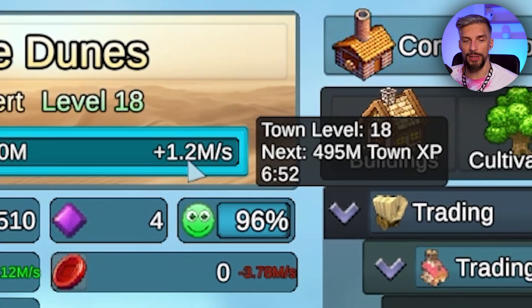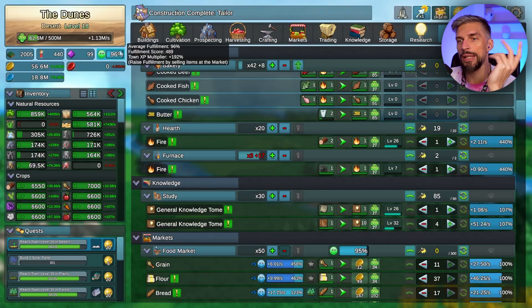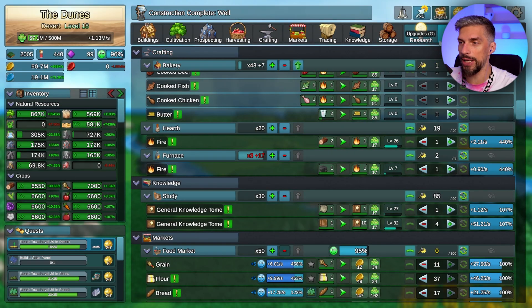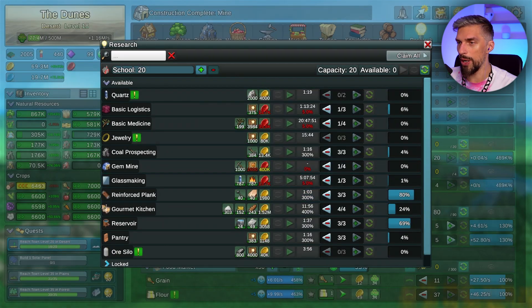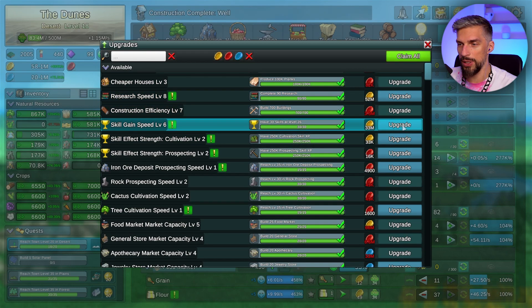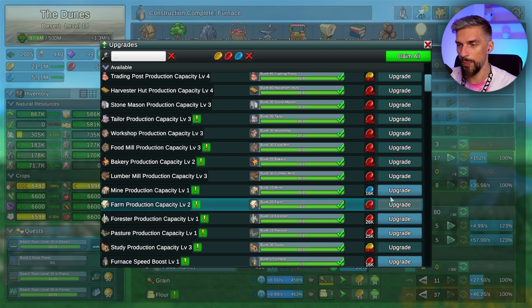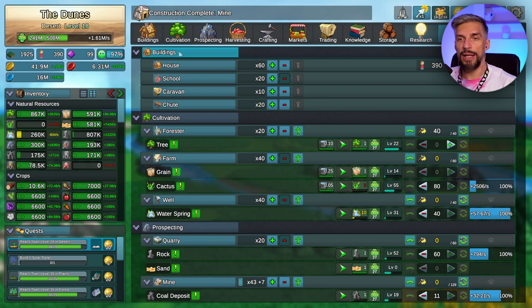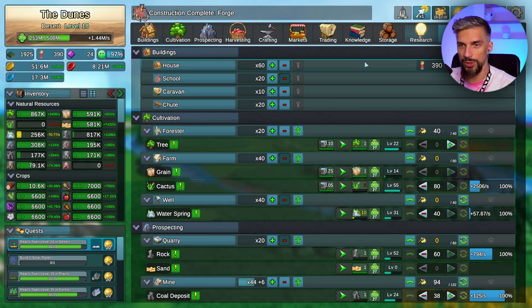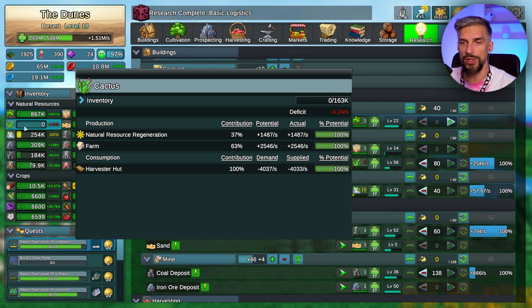We're over 1 million XP per second already. We've been in this town for maybe 25 minutes and it's almost level 20 - our town XP multiplier is already about 200% and that's not the limit. We got the forger already. Let's get research speed, skills bonuses, market capacity, production capacity - let's just claim all, that will be good enough. Let's get more research speed to get more unlocks faster. After setting up the basics, focus on unique resources - in our case it's cactus.